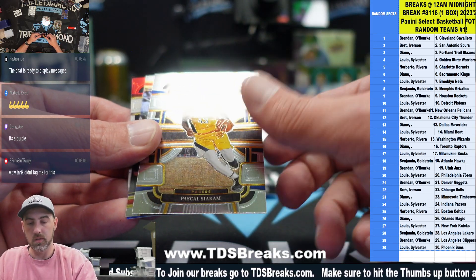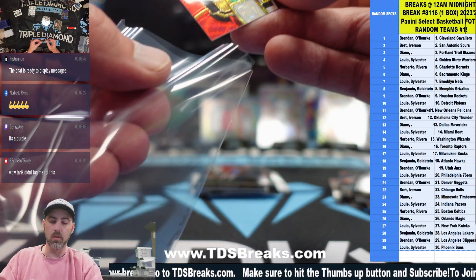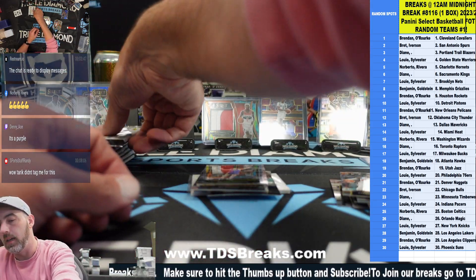Podzimski, Siakam, RJ, Starj, and a Bam Adebayo on the red, white and blue — not numbered. Where are our FOTLs?